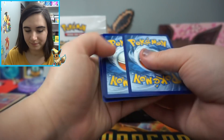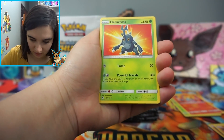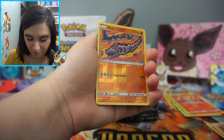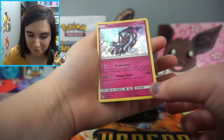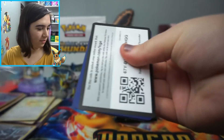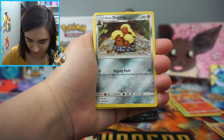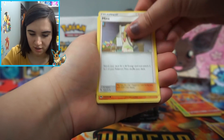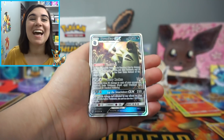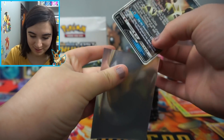Pack twenty: Lightning Energy, a Moo Moo Milk, a Vespiquen, a Heracross, a Poipole, a Skidoo, another Onyx, a Ralts, a Cyndaquil, a Reverse Onyx — that's awesome! — and the rare is a Tapu Fini. That is beautiful, I love that holo! Pack twenty-one: so many Onyx — Onyx and Eevee, those are what we've been pulling a lot of. We have an Alolan Dugtrio, Professor Elm's Lecture, Onyx, Ralts, Cyndaquil, Pineco, Combee, a Victini Reverse Rare, and the rare is a Tyranitar GX! That is awesome — definitely one of the GX I wanted to pull!